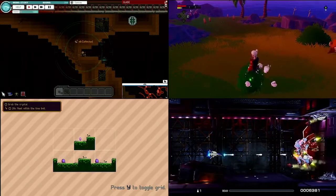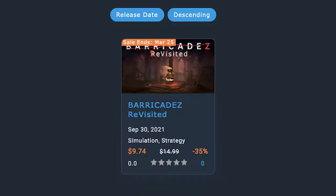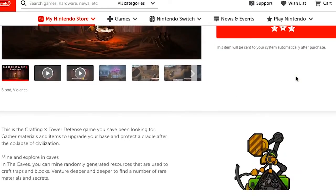Are they going to be good or absolutely terrible? Who knows? Let's just get started. First off, we got Barricade Z Revisited — some type of tower defense strategy game judging by the description.